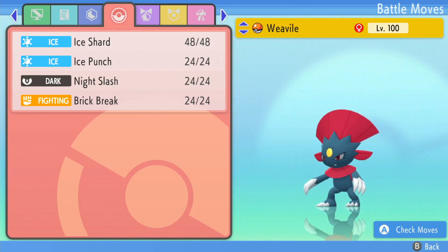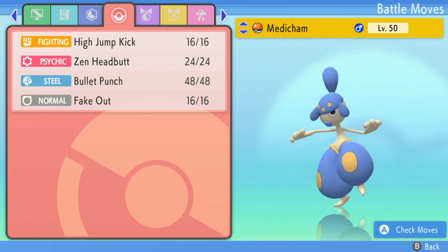Up next we have Choice Band Weavile - with no Icicle Crash because I'm dumb. We have Ice Shard, Ice Punch, Night Slash, and Brick Break. Then Leftovers Medicham with High Jump Kick, Zen Headbutt, Bullet Punch, and Fake Out.